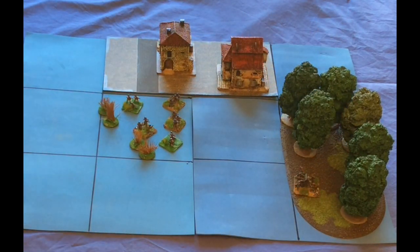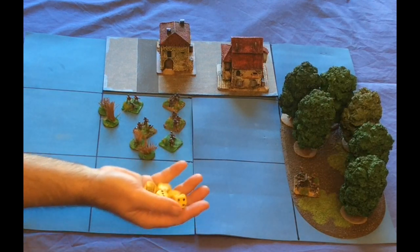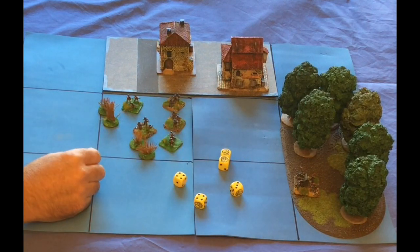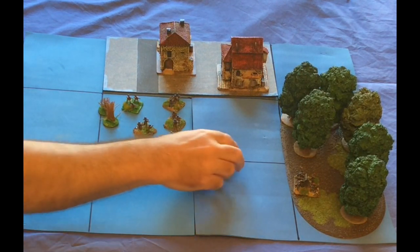If they want to shoot, there are five bases, so it's five dice. There are the five dice. I roll the dice — I need fives or sixes. I've achieved two hits; the P's are sixes. Two hits on them.